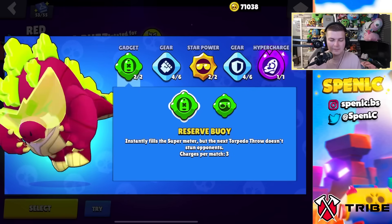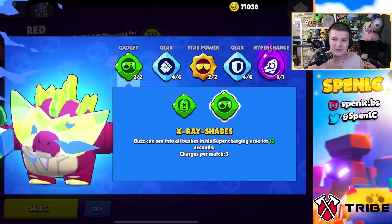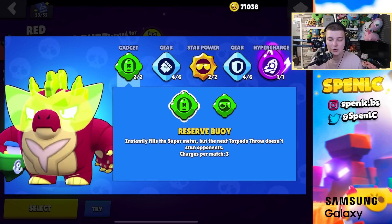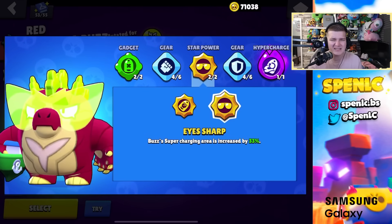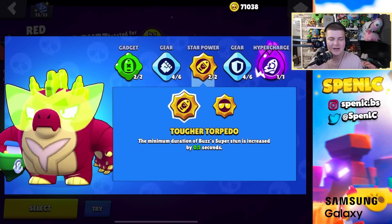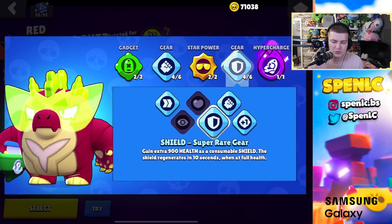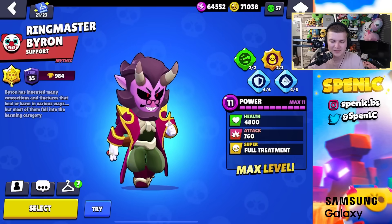Buzz: the first gadget is better overall and pairs really well with his hypercharge. The second is underrated on grassy maps but Buzz usually counters snipers so the first is preferred. Star power: air shopper is better 90% of the time, though there's an underrated case for the other against tanks and Mortis. Gears: shield since he plays aggressively as an assassin.